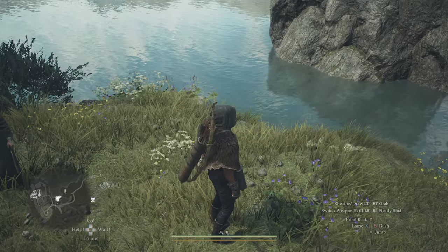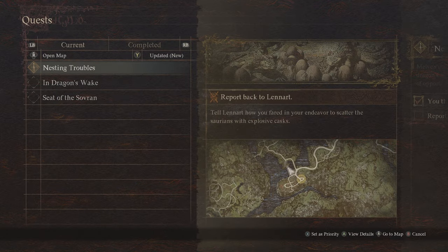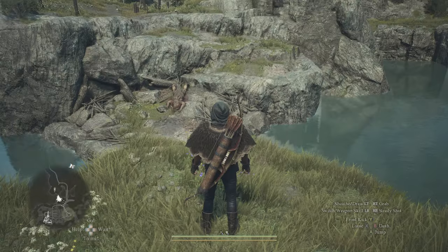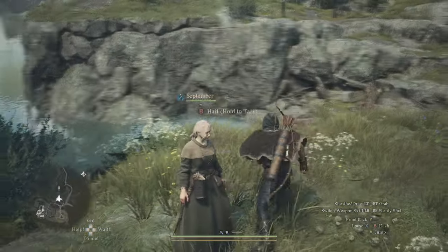That is how you throw explosive barrels and complete the quest Nesting Troubles. We'll tell Lennart how we fare. It's not worth going down there trying to fight the enemy at this level — I certainly don't recommend that, although if you enlist higher-level pawns, I'm sure you could do it.